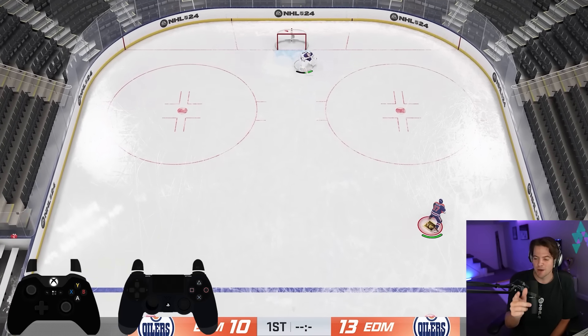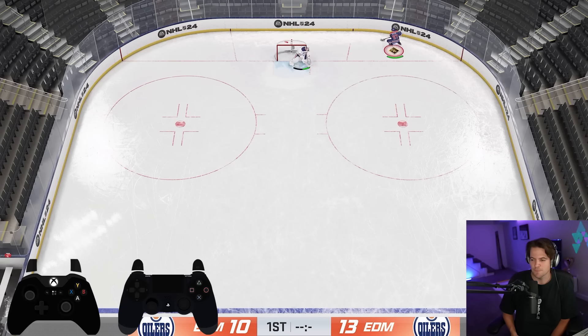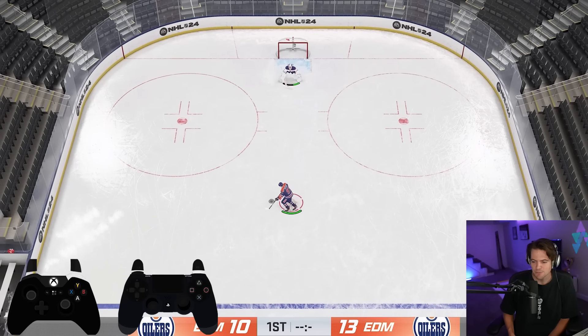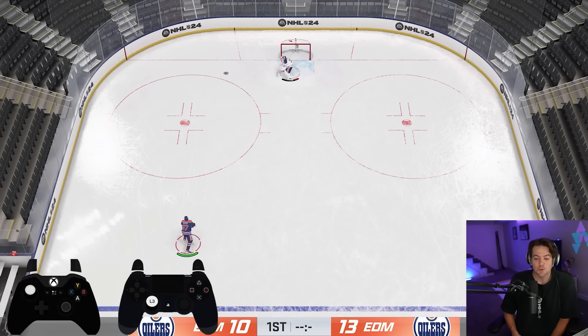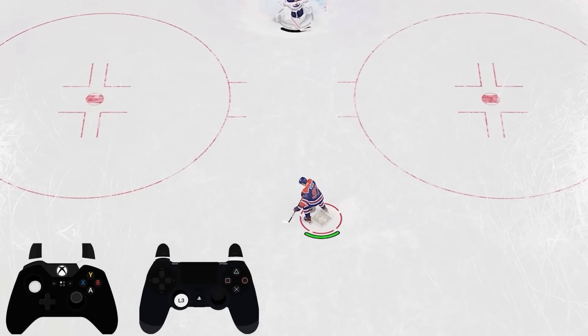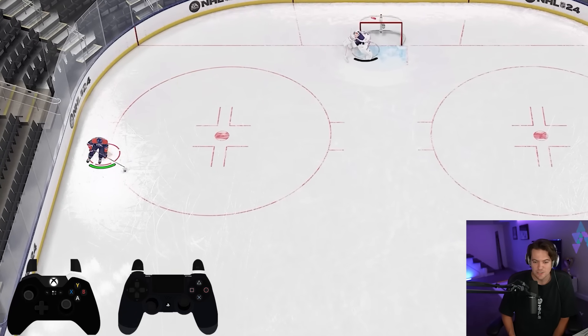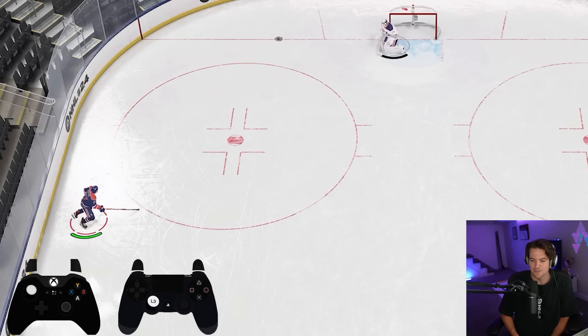EA needs to fix this — there's a glitch where you can force a slap shot towards the net in any direction. Wind up a slap shot, hold RB, and your player is going to do a really weird animation. I've already seen a couple of these goals go in in ESHL. Hold RB during a slap shot wind-up and you can get some weird slap shots from any angle.